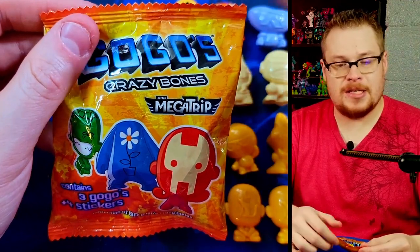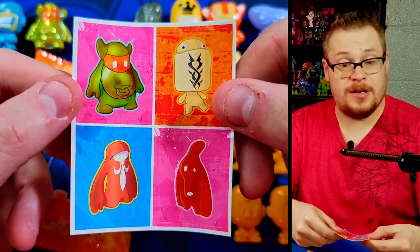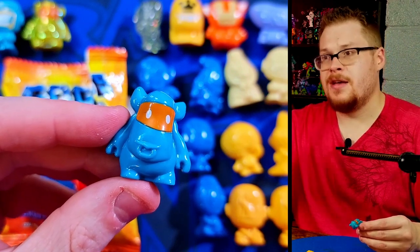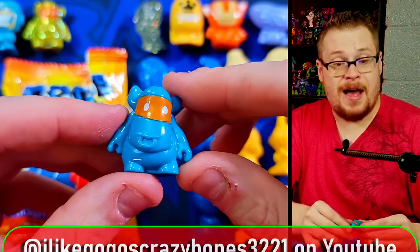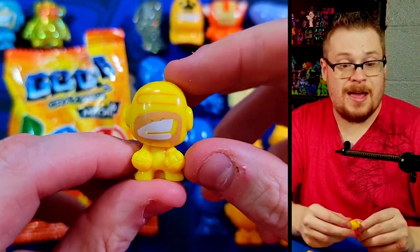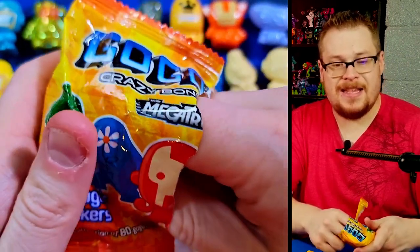Now we can do another Philippines exclusive laser pack. Let's pull out the stickers first. These ones are in nicer condition. There is an order to it - if you see a certain character in the pack you know who else you're going to get and who the laser will be. More knowledgeable Gogo creators like I Love Gogo's Crazy Bones on YouTube - go check him out, he knows a lot about Mega Trip stuff. We got Herotu in a nice looking yellow, which means our laser should be of our little ET alien.